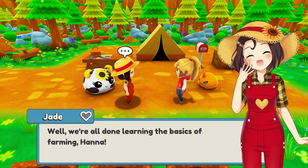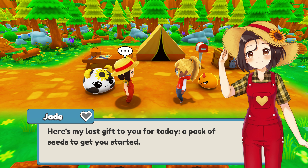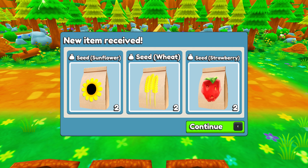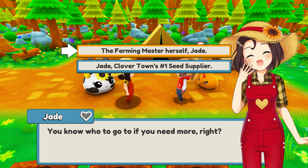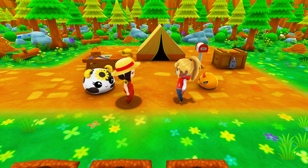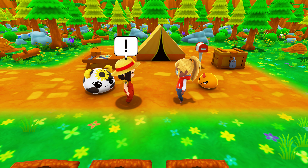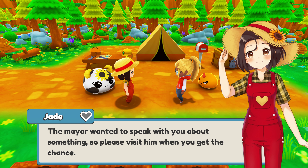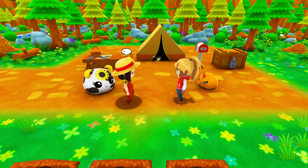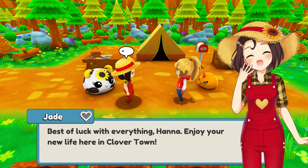We're all done learning the basics of farming, Hannah. Now that you know how to grow crops, you'll be able to make a living on your own. Here's my last gift to you - a pack of seeds to get you started. You know who to go to if you need more, right? Yes, Amazon. She's probably buying them off Amazon. Oh and before I forget, the mayor wanted to speak with you about something, so please visit him when you get the chance. Best of luck with everything, Hannah. Enjoy your new life here in Clovertown.